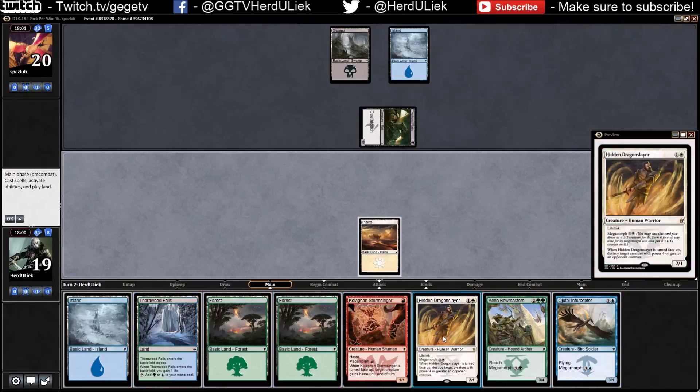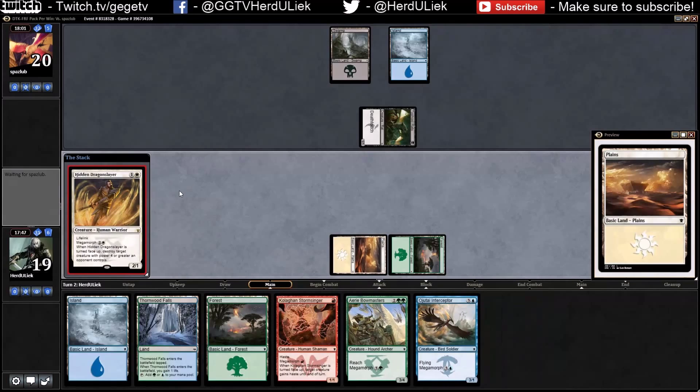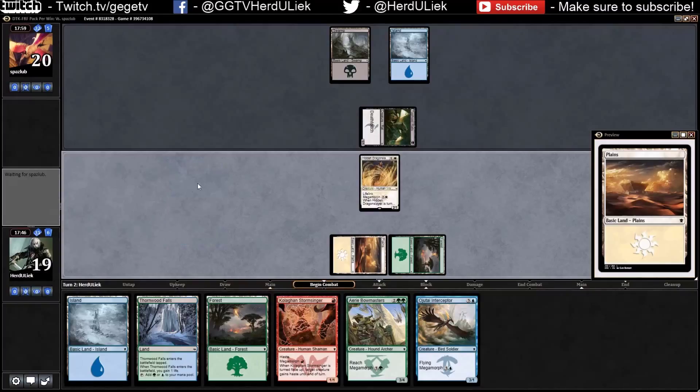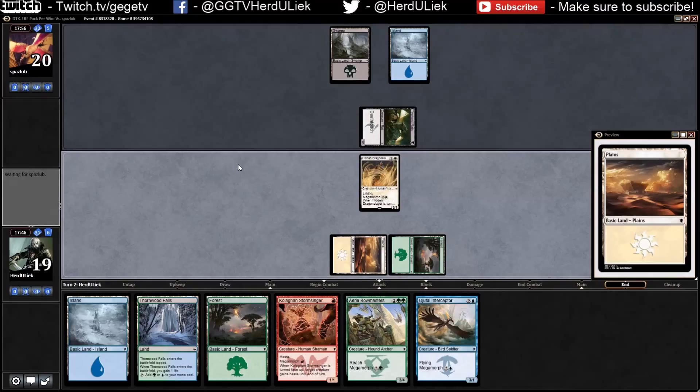I should think about maybe getting this out now at once. Is that a terrible mistake? You know what, I think I'm just going to cast it — it seems like he has no real big killers. And if he's going to attack now...